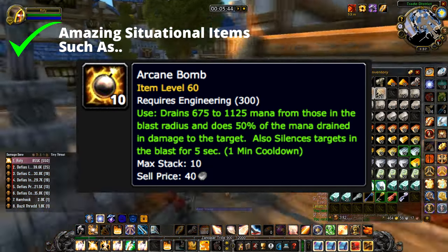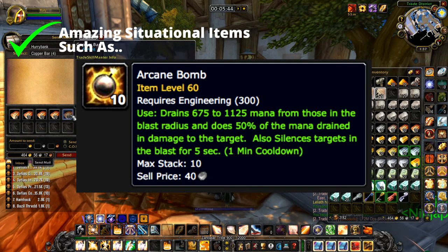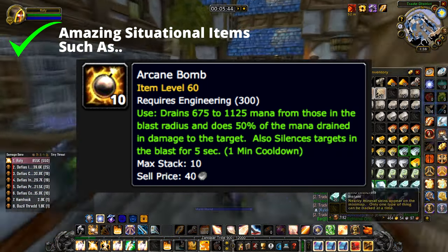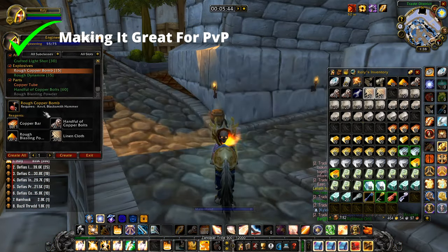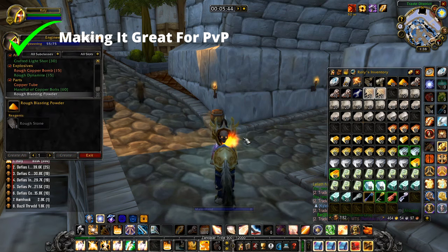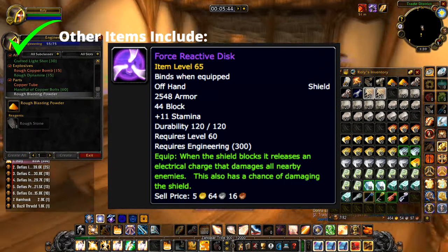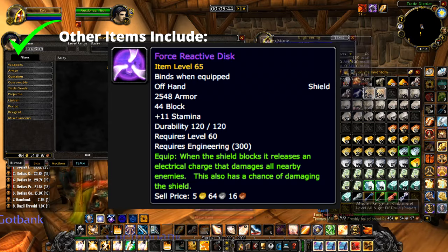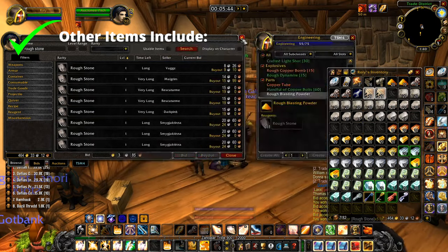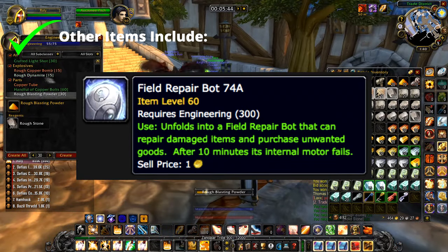Some absolutely amazing items from this profession are items such as the Arcane Bomb, which drains between 675 and 1125 mana from all enemies within the blast radius. On top of this, it also deals half of that mana drained as damage. Can you imagine blasting four or five Horde mana users in Arathi Basin at the blacksmiths when the game begins? You dominate the base fairly quickly, that is for sure. The Force Reactive Disc is also a great shield for PvE AoE farming, especially for paladins.